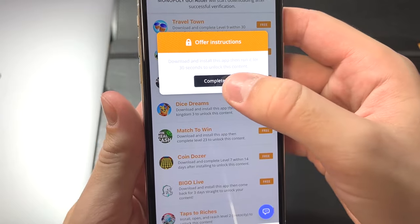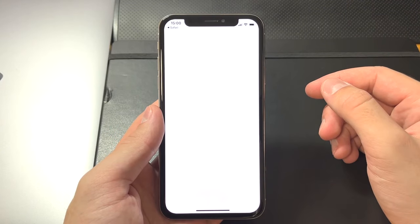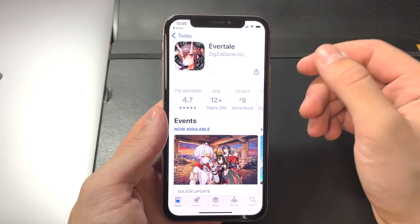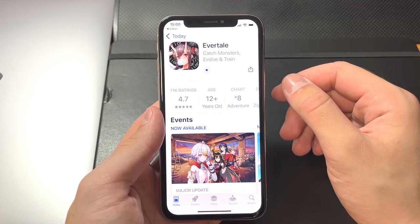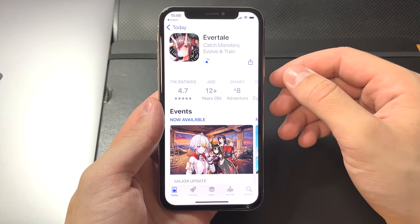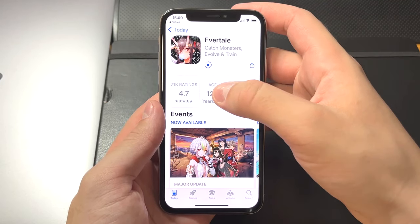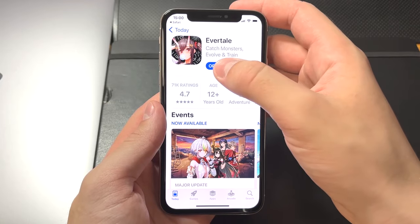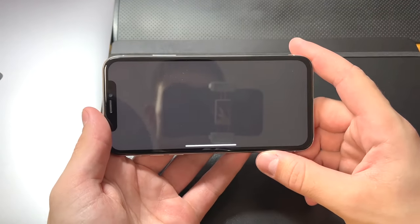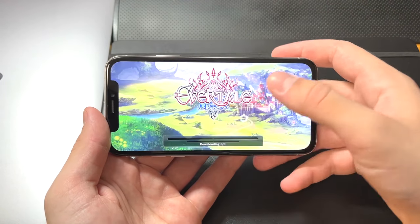The first offer says I have to download and open a game for 30 seconds — that seems like a pretty easy offer to complete. If you don't see the same apps, don't worry; as long as you read the offer instructions you'll have no problem getting the dice app. I'll just open this game for 30 seconds like the instructions say.